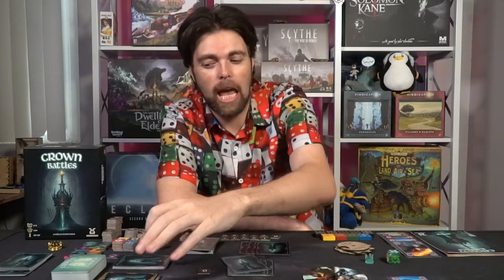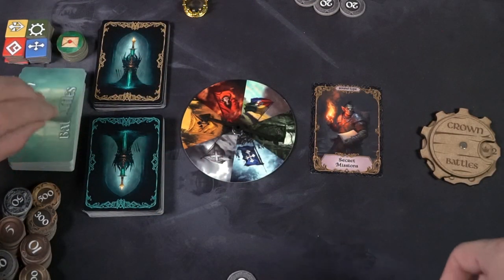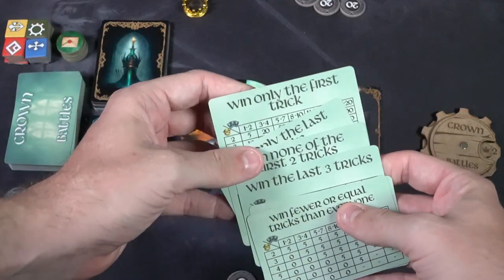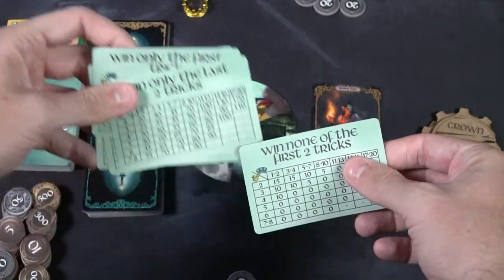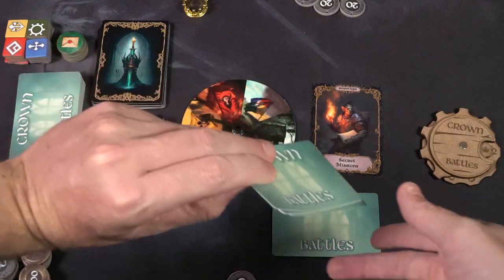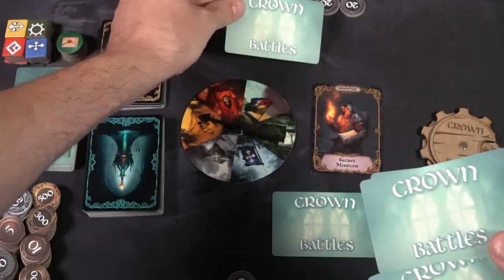There's also the advanced mode of the game — in my opinion, this is the meat and potatoes. These are the round type cards. At the beginning of each round, the dealer flips over one of these cards and you do what it says. It changes the game and the round completely, and every single round you draw one of these. If it's a standard battle, it plays exactly as explained. However, other unique special cards change how the game is played.